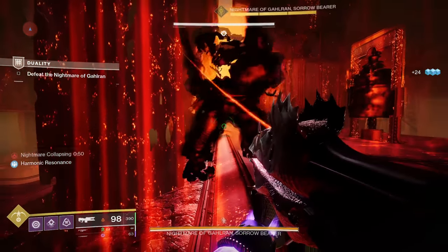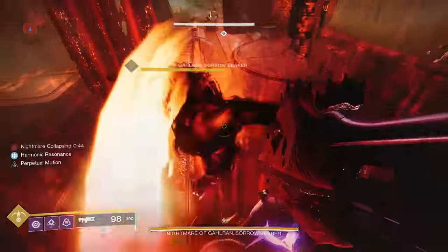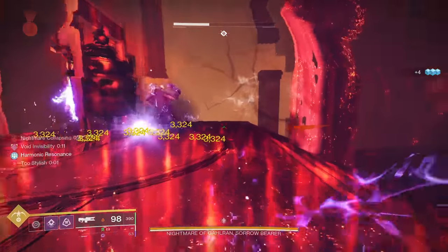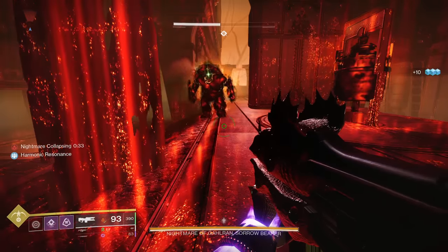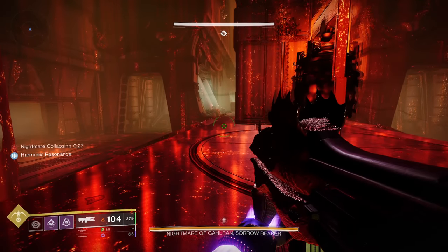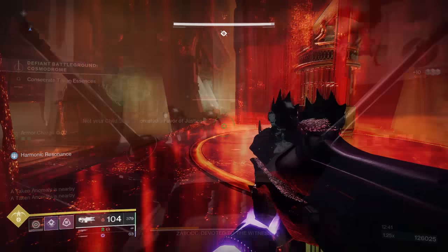We're going to go ahead and kill the Scions right off the bat, because they will melt you, especially on Master. And then we're going to bait Ghaul off the edge if we can. If he doesn't lunge immediately, you want to make sure he gets to a distance where you can lure him — pulling him back like this, and then going back to the spot right at the edge. And if he's able to lunge or walk right off, he'll do it. Remember, if he's up close and he's slapping you, you want to make sure to bring him back towards the center and then back to the edge. And at this point you'll have your Artifice Armor.